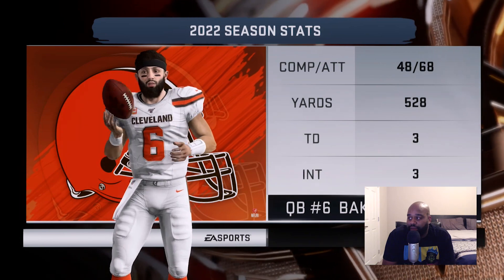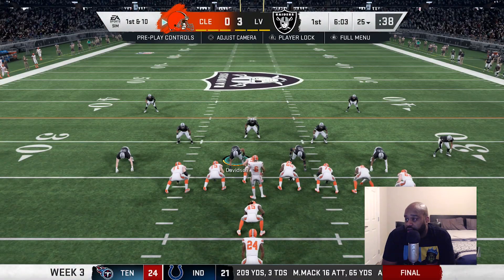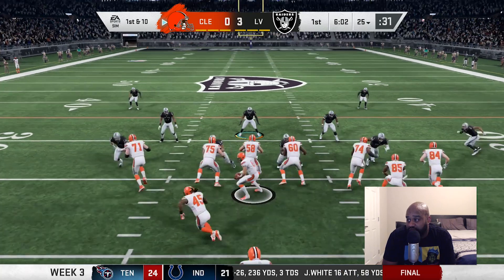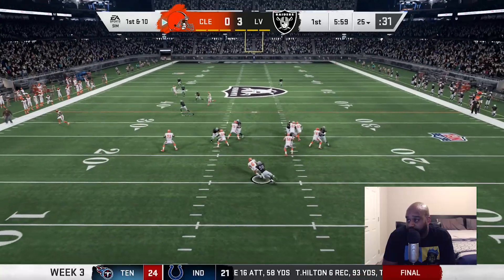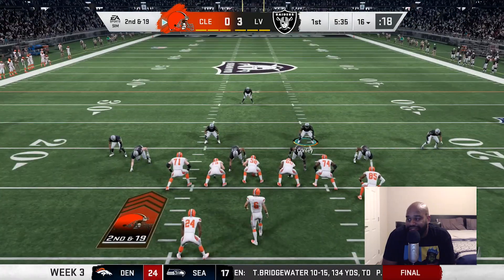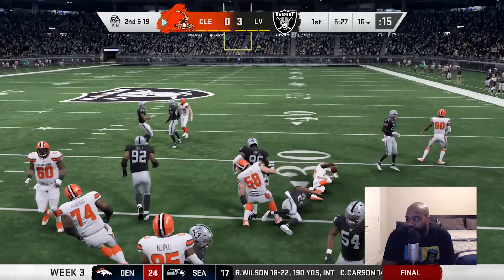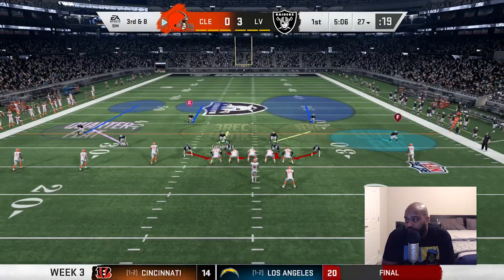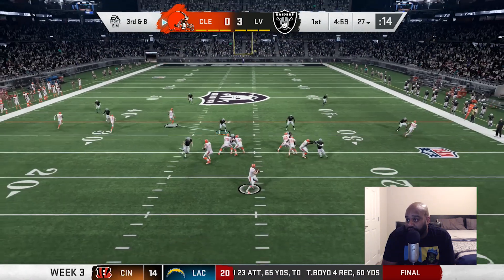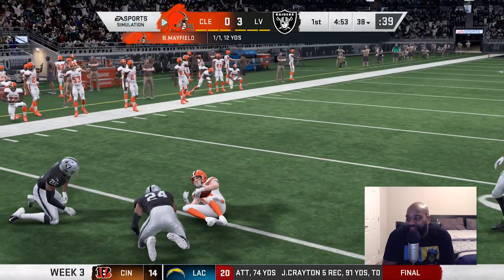Here comes the Browns offense, led by Baker Mayfield — 528 yards, three touchdowns, three interceptions. We've got to bring the pressure this week. First and ten: Browns in the I-form with two tight ends, play action — and there's that pressure we were looking for. Max Crosby gets the sack, making it second and long. Mayfield gives it to Chubb — he bowls over a defender, drops the shoulders and picks up 11, making it third and eight. Baker in the gun with four wideouts — the check down gets 12 yards for a first. Then Walker comes through untouched for a sack — second and 17.